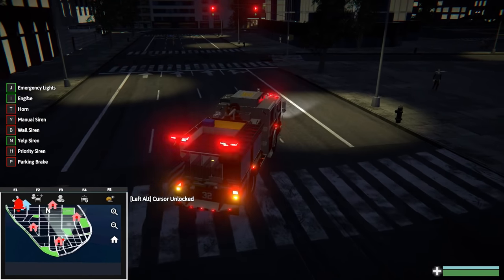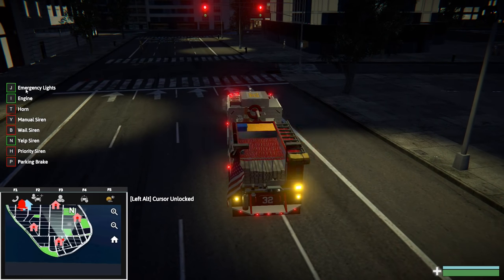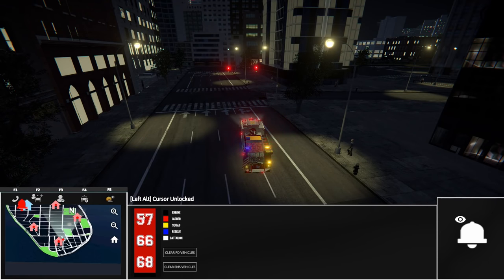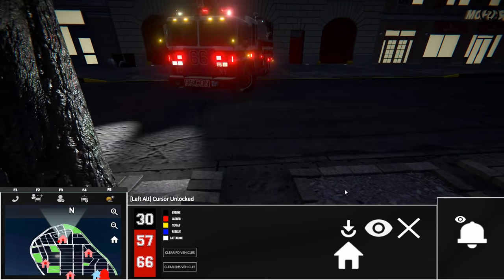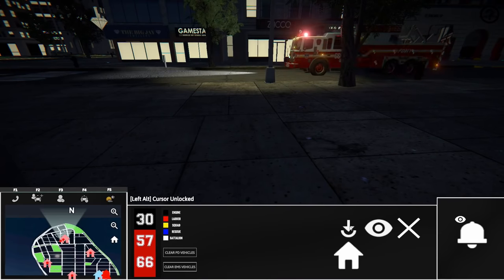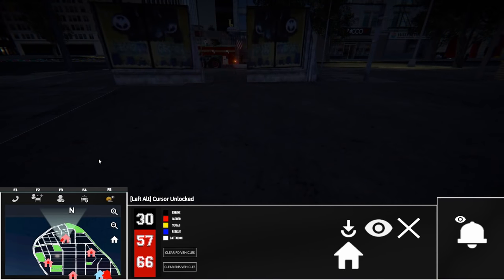Let's go ahead and open this menu real quick. By hitting F2 we can send another unit there. So our red is our ladders, so we probably need a ladder there. We're sending some of the units there now. I think I've figured it out - I think you have to hit this kind of downloading-looking option, so they're headed to the scene now.